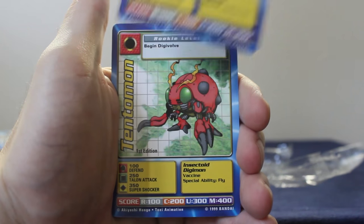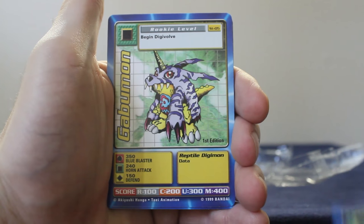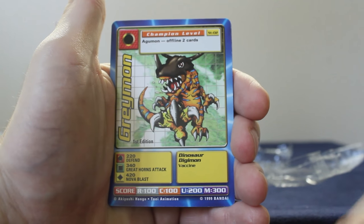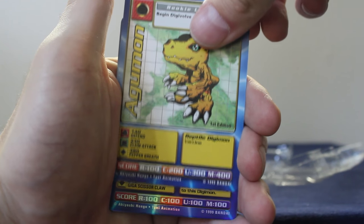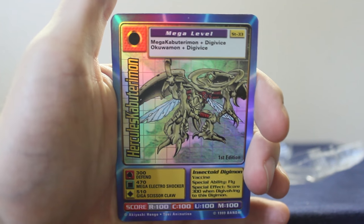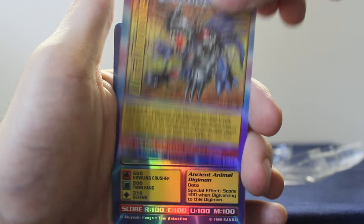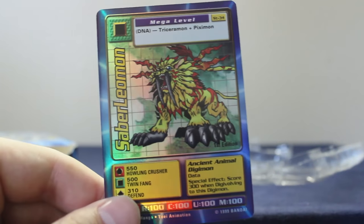Kabuterymon — he was pretty smart. Garurumon. Gabumon. Biyomon. Agumon. We got some other cards back here — I think they must be the holos. Hercules Kabuterymon — first edition, mint condition. You got the Ultra Digivolve, the power option Digivolve card. And last but not least, Saber Leomon. What a beast. Look at him. What an animal.